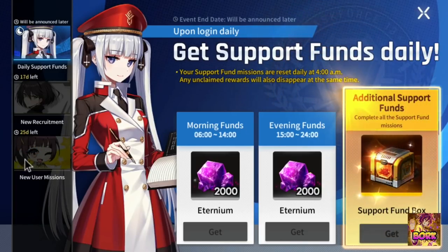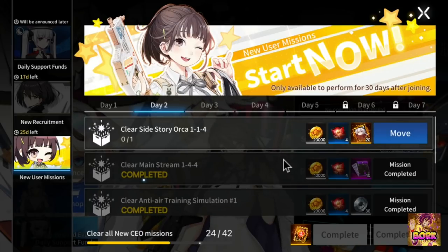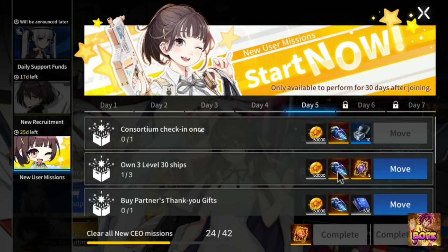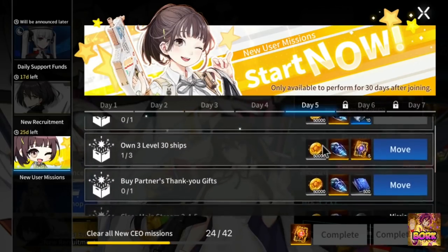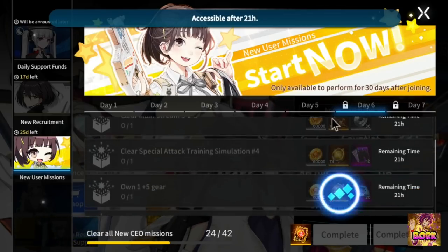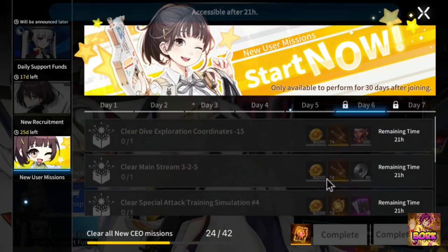Right here in the new year's missions, make sure to grab these and do these every single day. Right now I'm on day 5 and I need to complete these to get all these free goodies. On day 7 they actually give you some ports, and on day 6 you actually get some free gear, which is also going to be very nice.